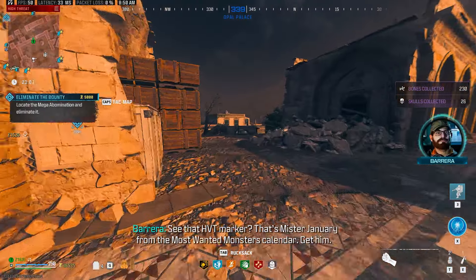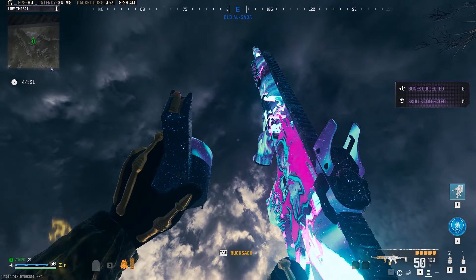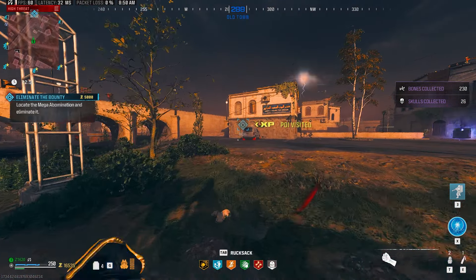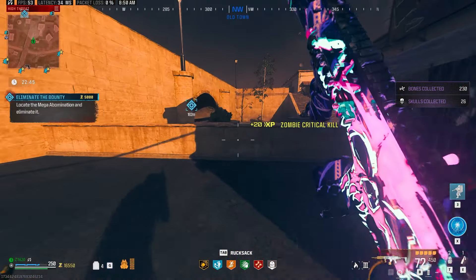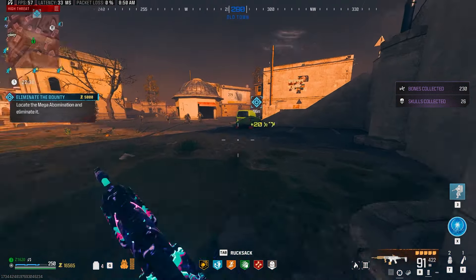Welcome to another video jam-packed with awesome information. Today we're looking at the submachine gun HRM9 from Modern Warfare 3 and seeing just how viable it is in MW3 Zombies. We're taking on bounties in all three tiers, dealing with a mega abomination in Tier 3. Stick around for an awesome cheese spot and tips to handle mega abominations super easily inside of Tier 3.